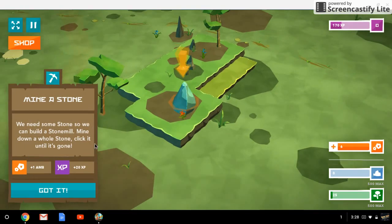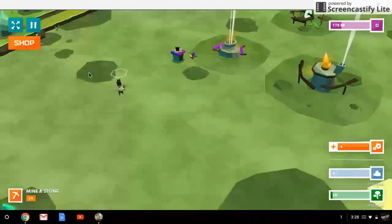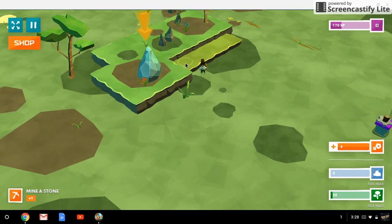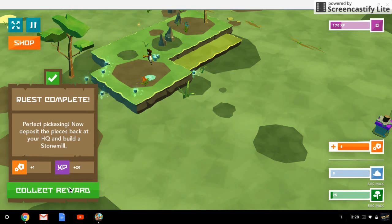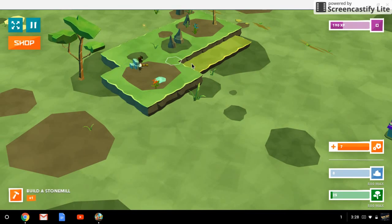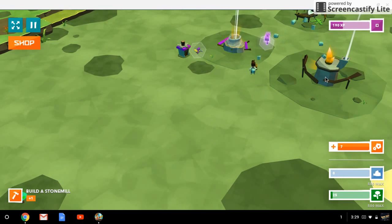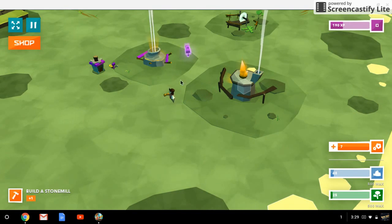Mine is stone — we need some stone so we can build a stone mill. Mine down the whole stone. Perfect pickaxe — now just deposit the pieces back at your HQ. Build a stone mill. Like I've heard this is one of the best games on the Chrome store, so I'm going to have to test that theory. It has pretty good graphics if you ask me. This is the HQ.